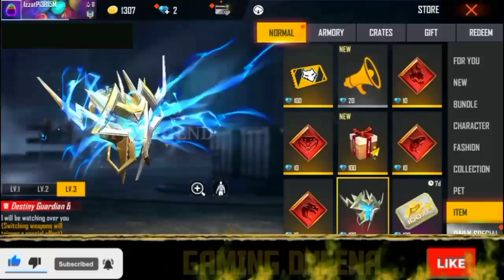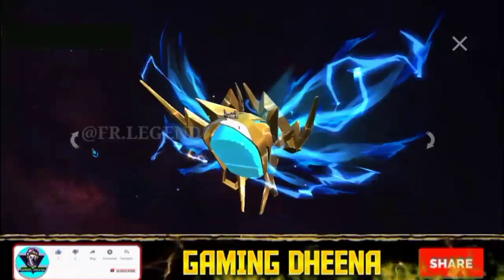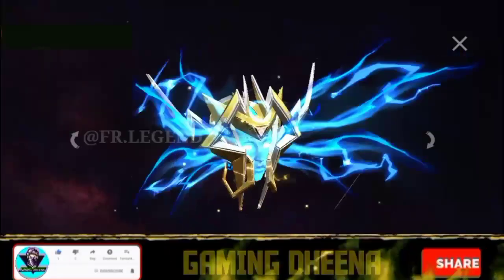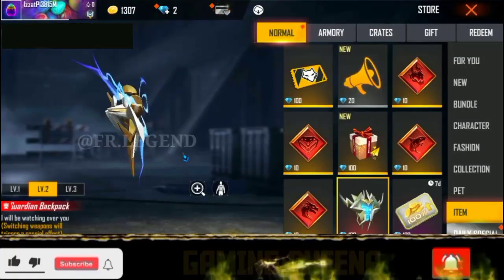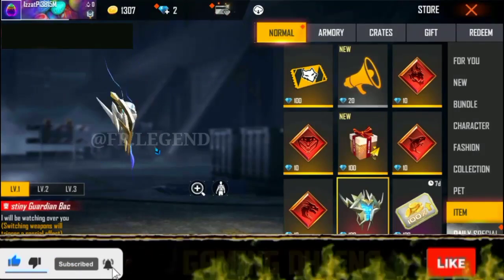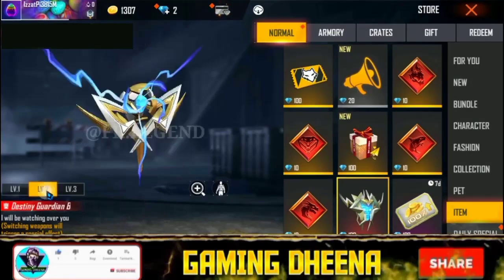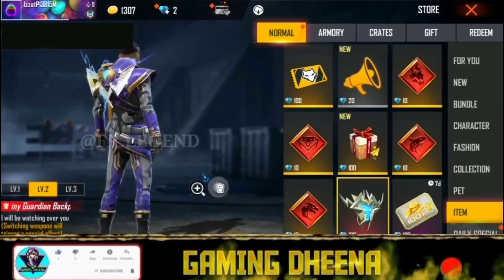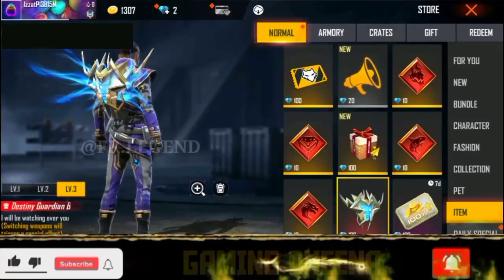You can see it in the backpacks. There is a little highlight in the backpacks. In level 1 and level 2, there is a little bit of a backpack. You can see the different backpack options.